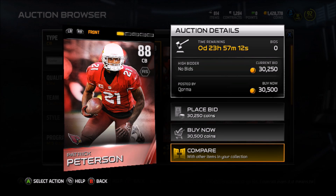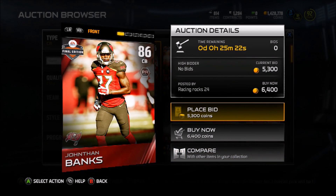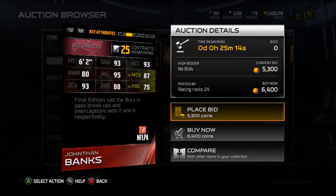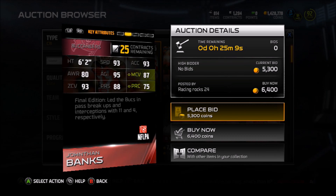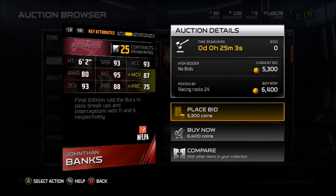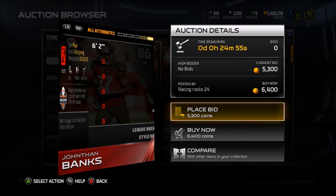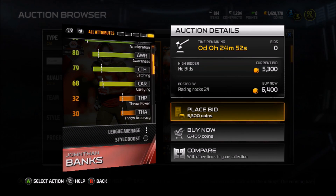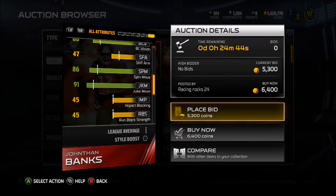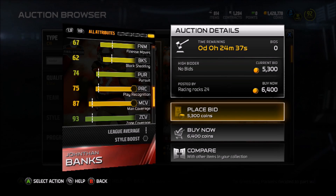Consider this guy was going for about 200,000 coins at the game's first release. So guys looking for a nice shutdown, fast cornerback, Patrick Peterson might be your guy. But for those that don't have the 30,000 coins, Jonathan Banks is a solid pickup — he's going for 6,000 coins. I just found out that final editions are still in packs from last week, so that means they're going to be in packs for a long time and these cards will get much cheaper. Banks being 6'2" — you can't teach that. Him being 93 speed — you can't teach that. He has really good zone coverage and pretty good catching as well. He's currently on my roster and he's pretty solid. Going for around 6,000 coins, that fits perfectly with some guys' budget squad. Pick up Jonathan Banks.